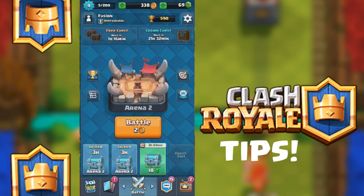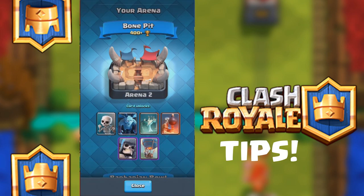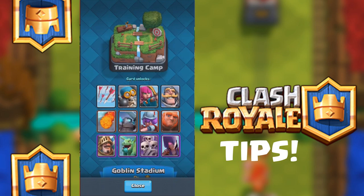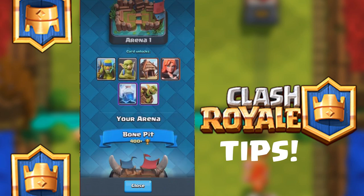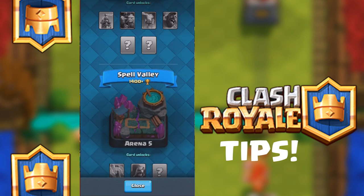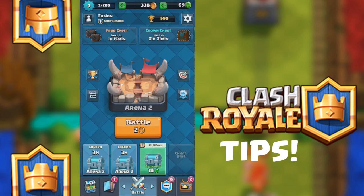There are different arenas. That's the training camp — you could go back and challenge a computer opponent. This is your achievement bar where you get different achievements and gems. This is your arena: the training camp will unlock certain cards; the goblin stadium unlocks others. The bone pit is 400 trophies and up, then 800, then 1,100 — the Spell Valley where you get the wizard — and it keeps going up from there. I don't think anyone is at 1,700 yet.